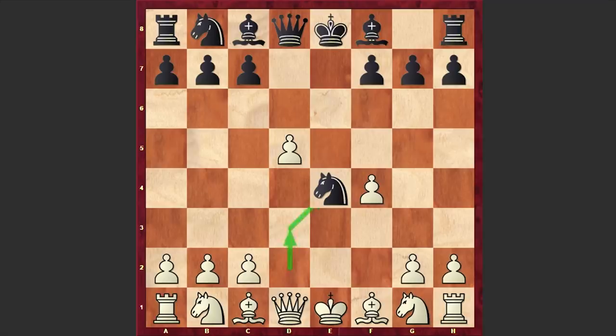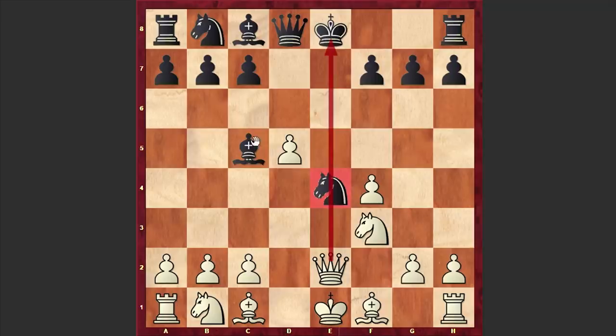Nxe4, Nf3, Bc5 hitting on f2, and Qe2. White is attacking the knight and pinning it. Already, Bxf2 check is not dangerous — moreover, if you announce a check from f2, this is a mistake. White can gain advantage very quickly.